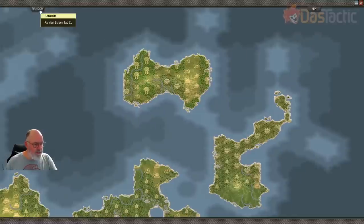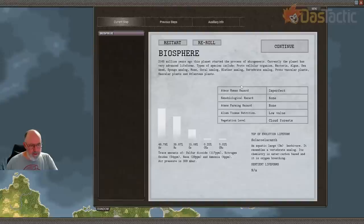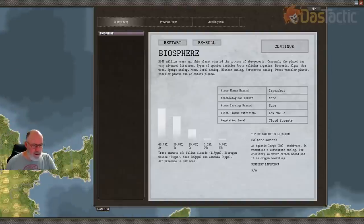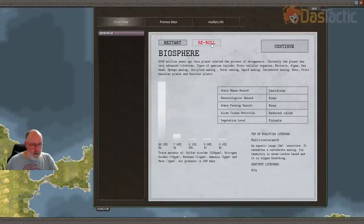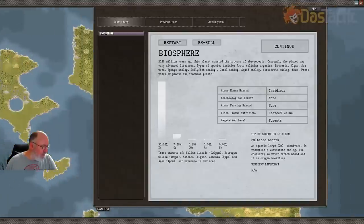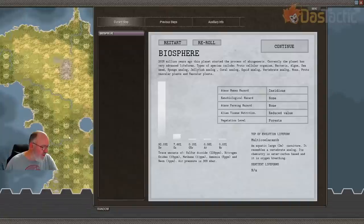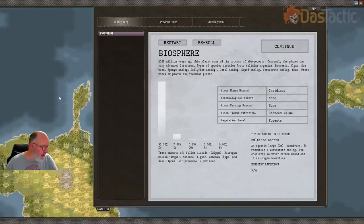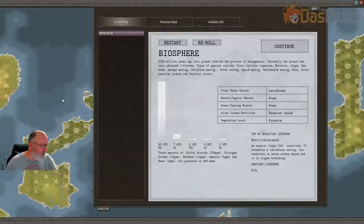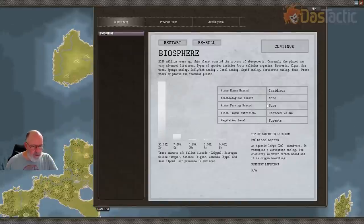I'm going to reroll until we don't get cloud forests. There's another cloud forest one — just keep on going, keep rerolling. Forests — we're still getting some jungles. It's a bit more open slightly, but still very prevalent, and this is based on the rainfall we saw in the previous screen. Xenon oxygen, this is insidious. There's no xenobiological hazard and no atmospheric farming hazard either. Alien tissue nutrition is reduced value. The top evolutionary life form is a two-meter carnivore. Maybe we just go with this one — the forests aren't as dense as the previous generation.